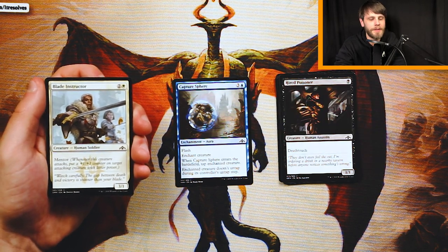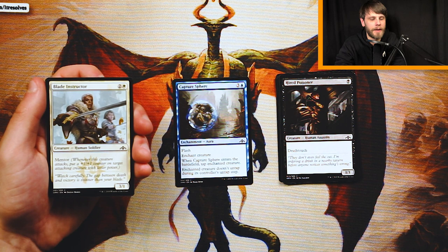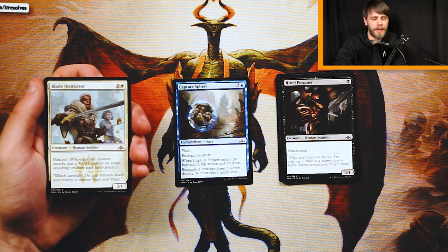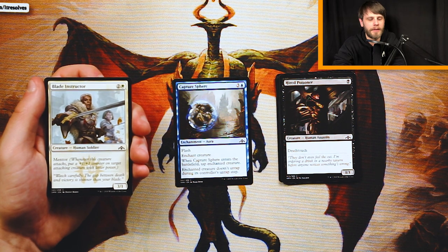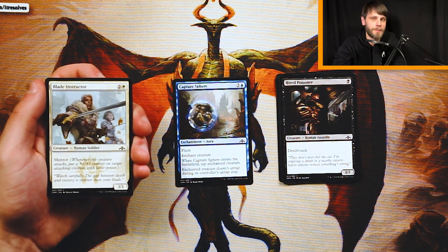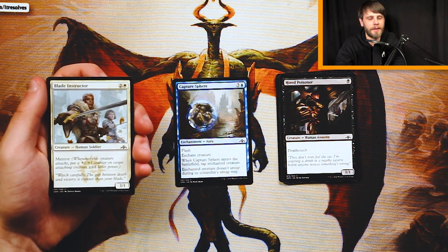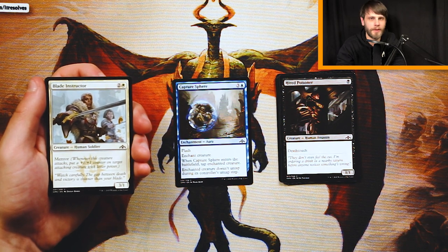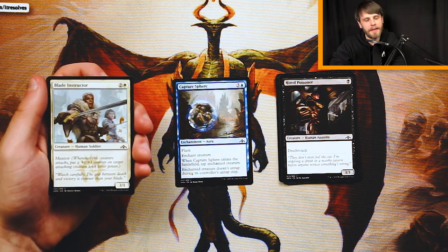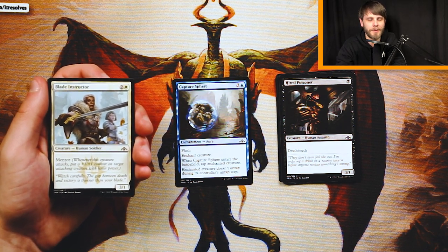Blade Instructor is a 3/1 for two and a white, and it features Mentor — which was a really nice limited ability for the Boros guild, red-white. Whenever this creature attacks, put a plus 1/plus 1 counter on target attacking creature with lesser power. The important thing is the lesser power. The reason this card works so well in that deck is because it is a 3/1, not a 2/2 — in a Mentor-style deck where you get a lot of 1/1s and 2/2s, this triggers the Mentor mechanic to hit all of those creatures, which is really nice. That being said, it's not a high-priority pick. It's nice for triggering Mentor, but it does have its limits, and it dies so easily that it's a little bit difficult to pick over something like Capture Sphere.